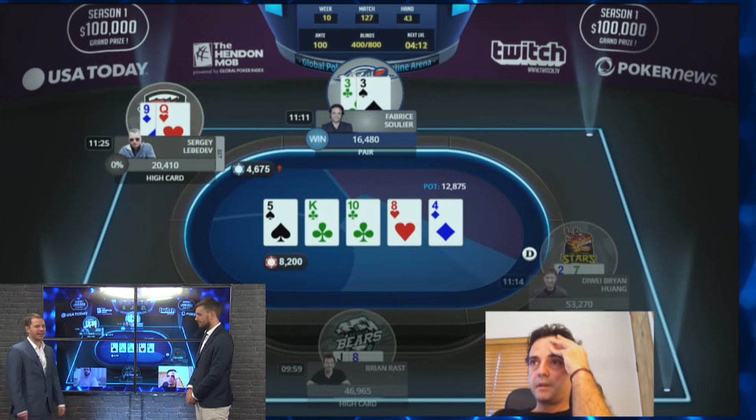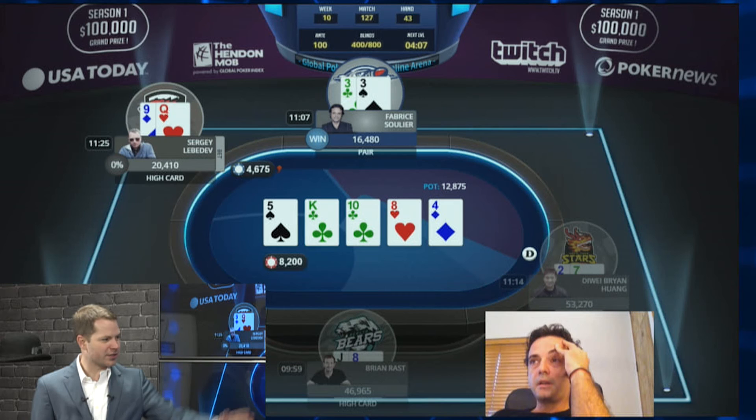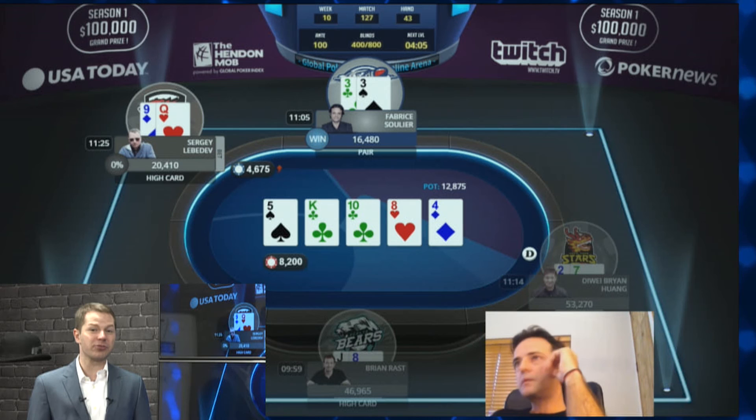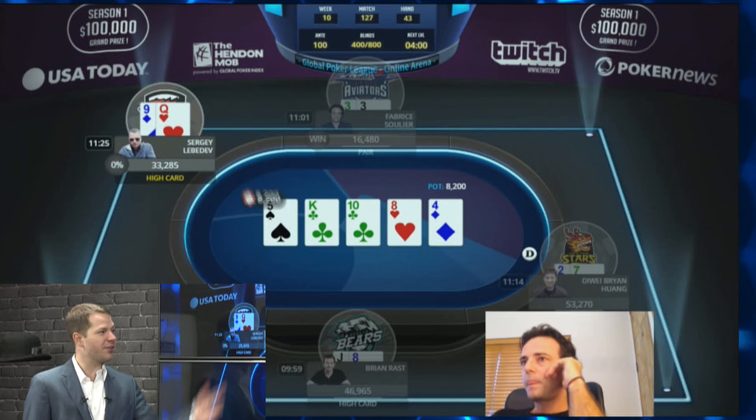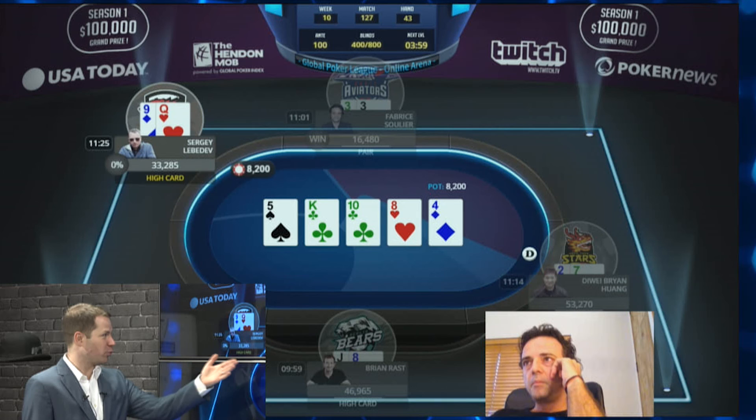For that reason, even with this small pair, Febreze probably just has to call. Notice it is a lot of his stack — he only has 16,000 remaining and you have to be careful not to get too short-stacked. But if Febreze loses this pot, Sergei goes up to 35,000, and the other two players already have a lot, so Febreze is short-stacked either way. Conserving his stack is relevant, but not incredibly so. Even if Febreze is shown a better hand 70% of the time, it's still a profitable call.